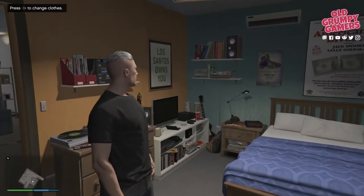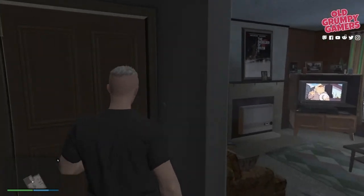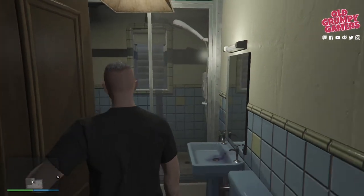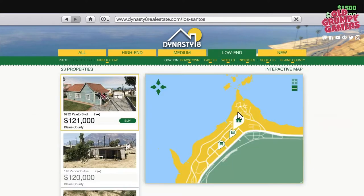At the time of recording in 2022, there are plenty of other places you can spawn in, and if you're only looking for garage space, you're better off forking out $25,000 for the La Mesa garage. If I had to recommend a low-end apartment, the only one worth considering would be 0232 Polito Boulevard in Polito Bay at $121,000. That gives you a spawn point at the very top of the map, which is kind of handy — but my next recommendation will cover that anyway.